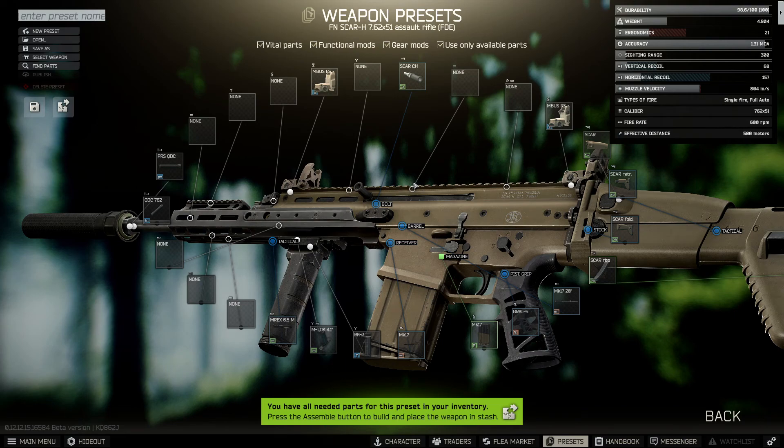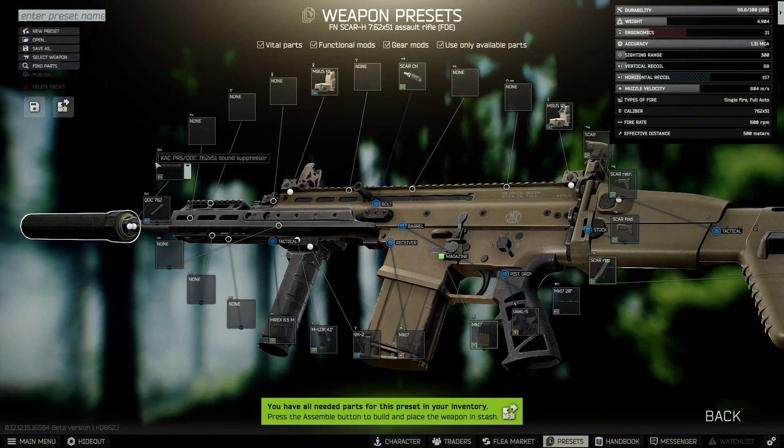Hello and welcome to the video. Today we have the best recoil build for the FN Scar H in Escape from Tarkov. If you're looking to build this weapon to the best recoil, go to the preset section with the Scar H and fill out every single one of these boxes with the same weapon part I have.